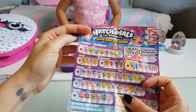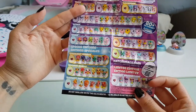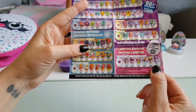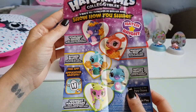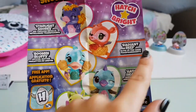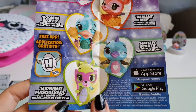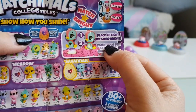The families on the checklist include: family farm, middle savannah, jungle, ocean, river, desert, forest, starlight shores, special edition, and limited editions. And here it shows how you shine — five days to show how you shine. The types are: see-through, metallic, glow-in-the-dark, crystal, glitter, shining tummy, and fuzzy translucent. Awesome — you have to place it on light and they shine bright.